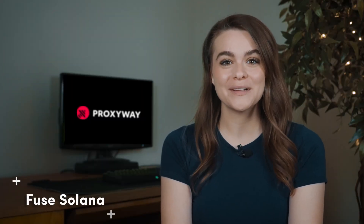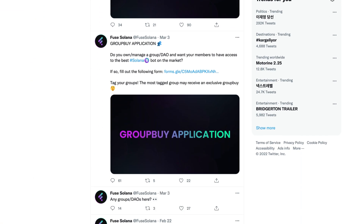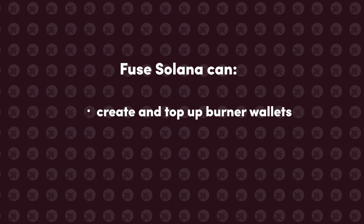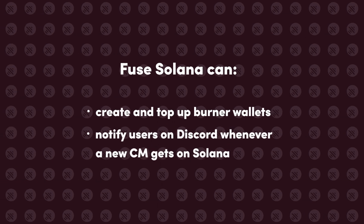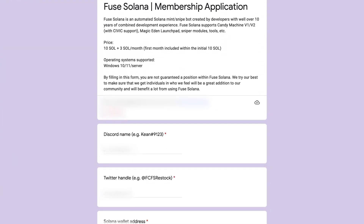Next on the list, Fuse Solana. It's a minting and sniping bot created by Fuse Robotics, designed specifically for Solana's blockchain. Like Revival AIO, Fuse supports Candy Machine versions 1 and 2 and Magic Eden Launchpad, and it runs on Windows 10 and 11. The bot can create and top up burner wallets, notify all users on Discord whenever a new candy machine gets on Solana, and includes a bulk invite joiner for getting whitelisted and an NFT sniper for Magic Eden. The bot left the beta phase in December 2021 and can be accessed by filling out a membership form shared on Fuse Solana's Twitter.